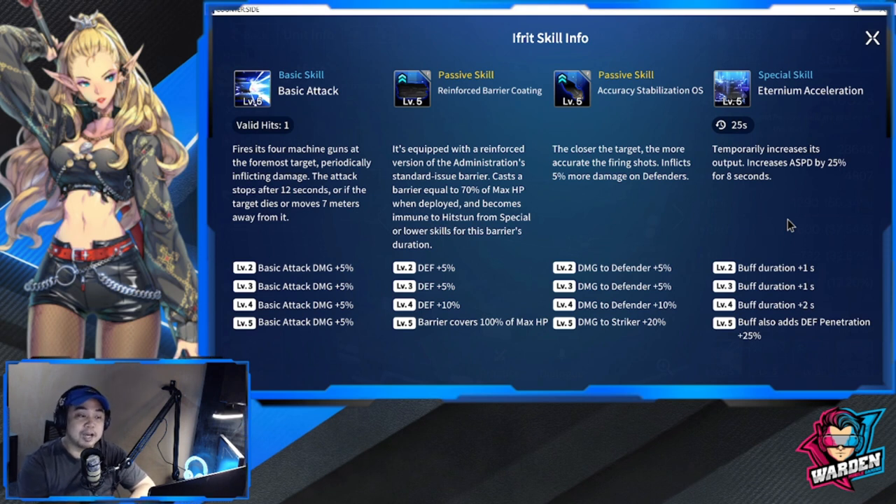His special skill is Aternium Acceleration, with a 25-second cooldown. It temporarily increases attack speed by 25 percent for eight seconds. At levels two through four, buff duration adds four seconds, making it 12 seconds total. At level five, the buff also adds 25 percent defense penetration, which is quite powerful. Ifrit is going to be a real problem when encountered in the field.